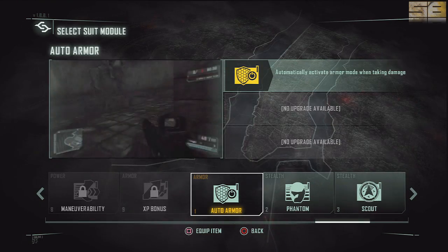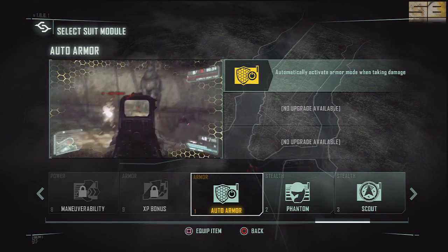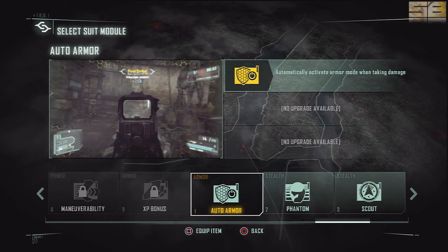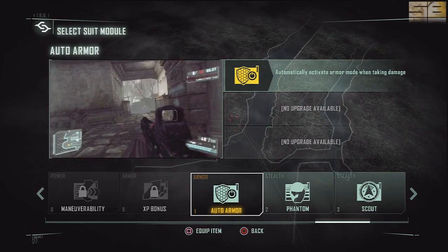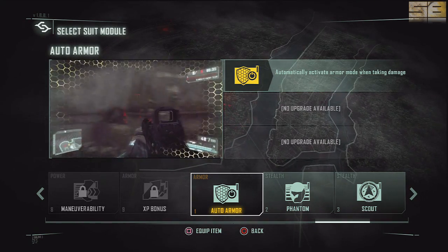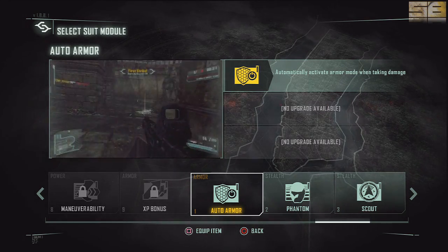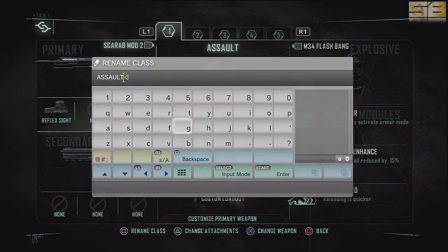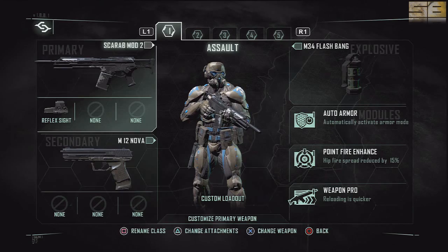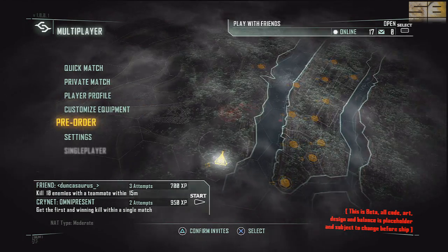For your perks, it's actually very straightforward. I've got Auto Armor selected and it tells you exactly what it does: automatically activate armor mode when taking damage — very similar to BF3 with their squad specializations. It gives you a very short description of what it does. You can hit Square to rename your class — in this case I named it assault. Doesn't get any easier than that.